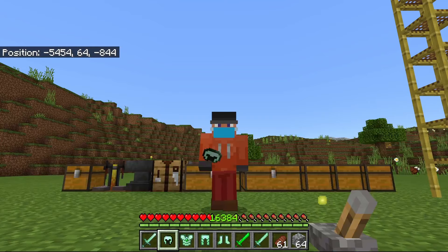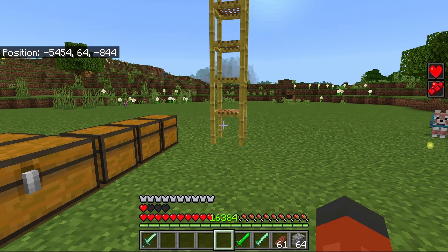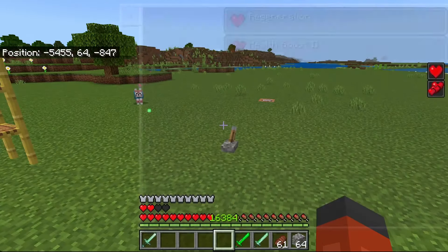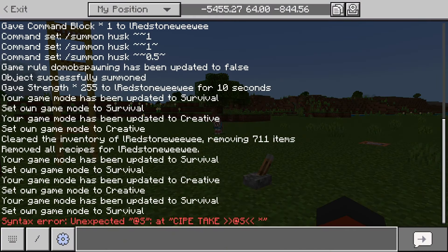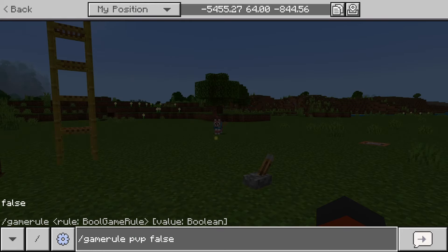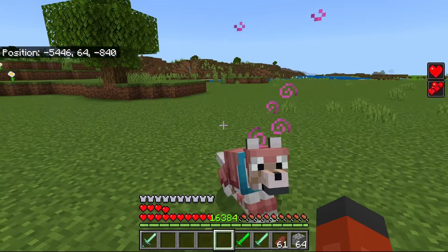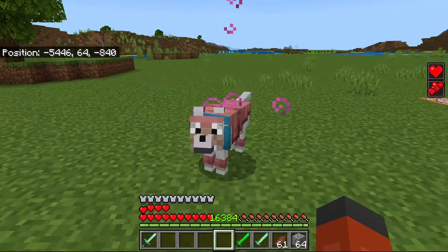So as for the Aetherite set, when you wear the full set, you get four extra hearts and Regeneration 1. And any allies, or I guess wolves, maybe players when PvP is turned on — you have to turn PvP off if you want this ability to work with other players. Basically it gives them regeneration. Like you see this dog right here, it's getting regeneration.